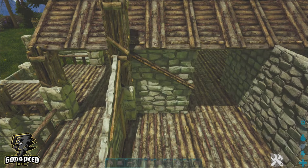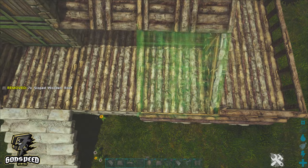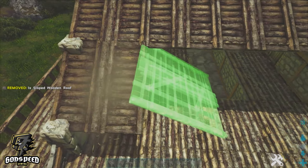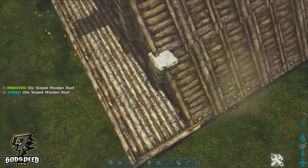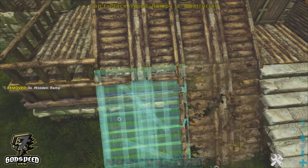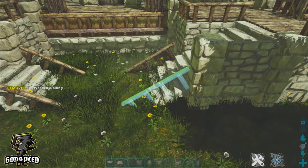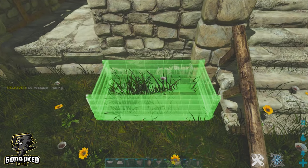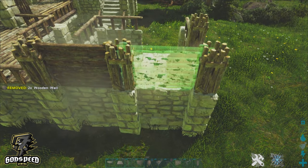I'm going to go ahead and add a stairway here for the sideways entrance to this base, then continue with my sloped wooden roofs leaving a gap for the right hand side entrance. Let's fill this side in with sloped wooden roofs also, then bring this down to the floor. Add some rails on each side of these staircases. These are just the little fiddly bits — this is going to be our little stable.